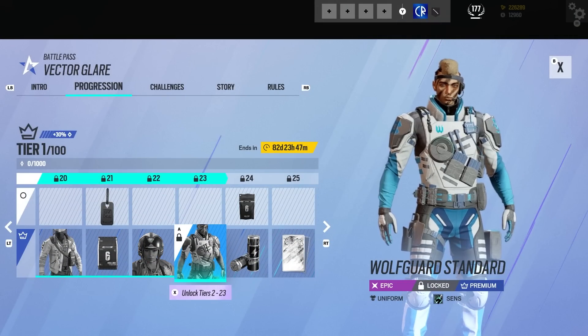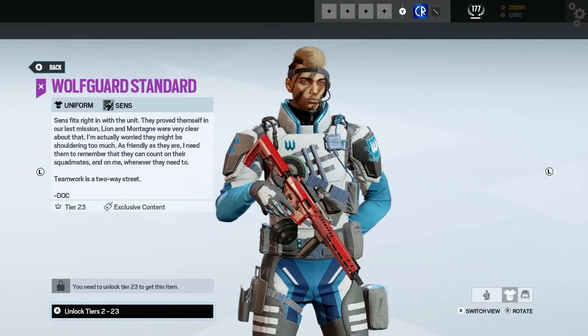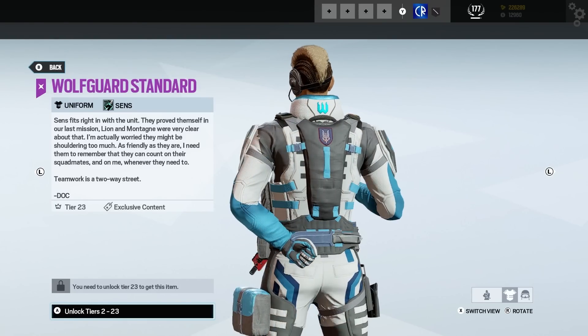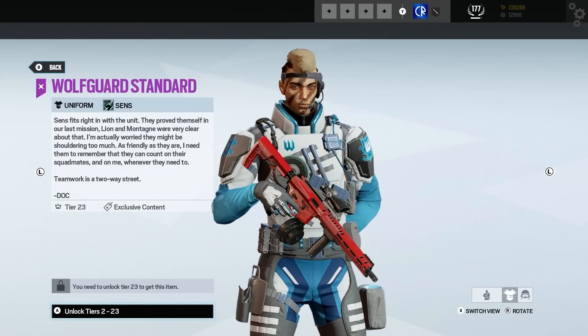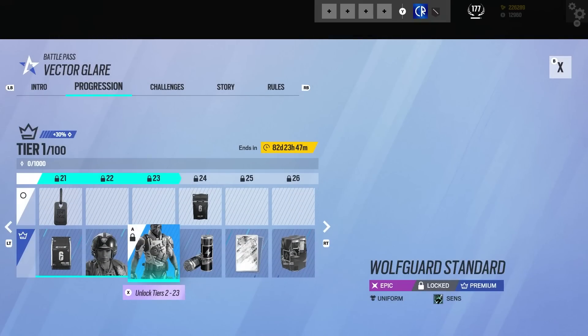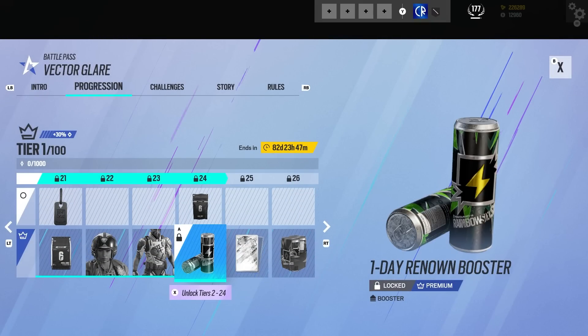We've got a uniform for Sens — I'm not sure. This doesn't quite go with his style. Yeah, it's not as good a uniform — I really really like his default, and white doesn't really work. We've got a booster.